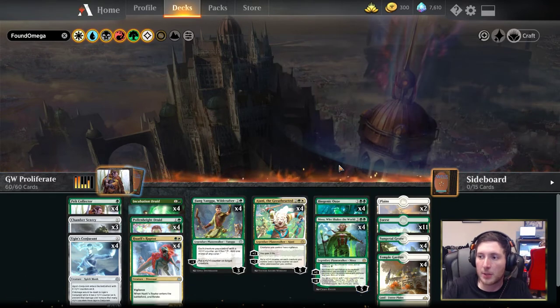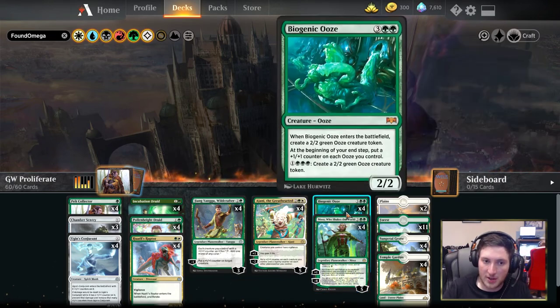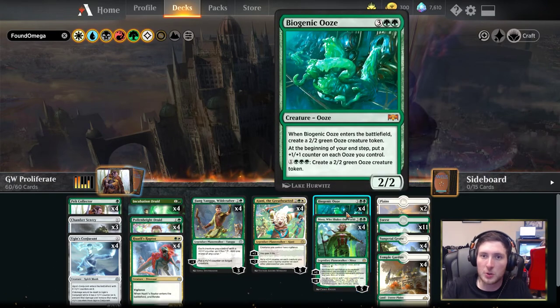When you think plus one plus one counters in standard, what creature do you think of? Biogenic Ooze. Five-mana curve topper, powerful mid-range threat — it immediately creates a second ooze when it comes into play, and at the beginning of your end step you get another trigger putting even more plus one plus one counters on those oozes. For four mana — easy to achieve with Nissa, Xiangyangu, or your Incubation Druid ramping you — you can create additional oozes to start powering up as well.